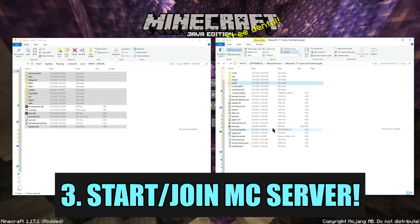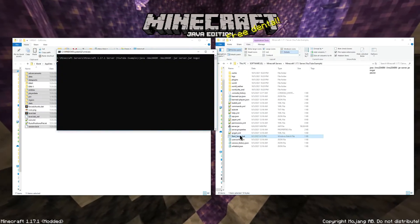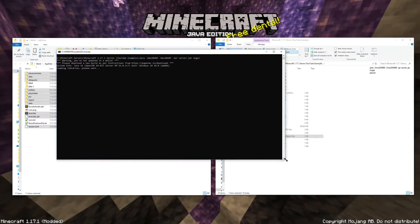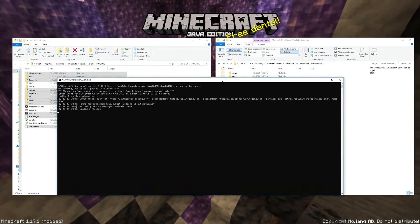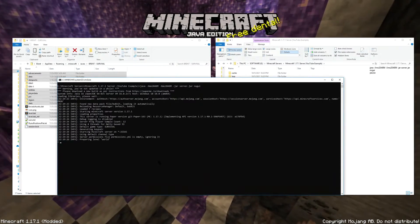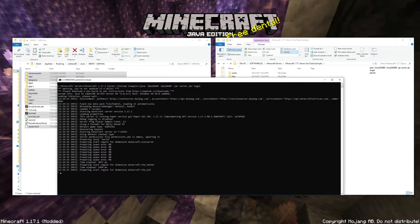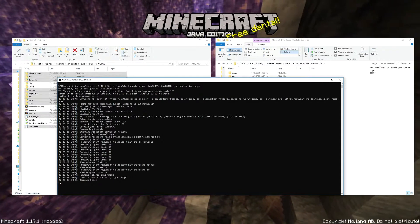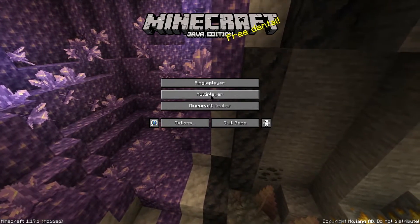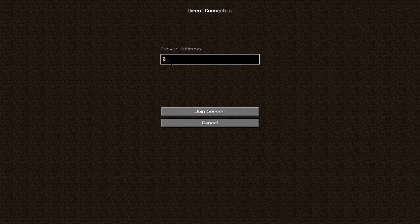We've now transferred our single-player world over into our Minecraft server. Moving on to step 3, we're going to start up the Minecraft server. I'll select Start Server and in just a few seconds — anywhere from 7 to 10 seconds — our Minecraft world will load with our single-player world. And there it is: 7.2 seconds and our Minecraft world is loaded.